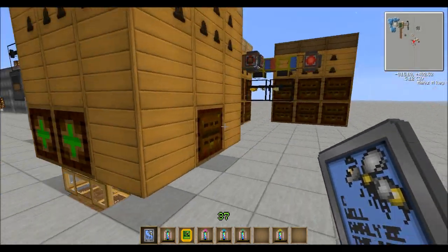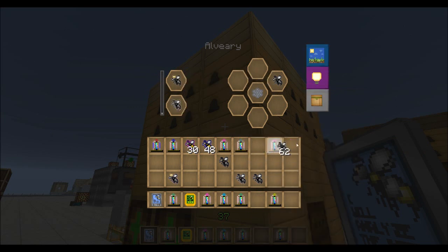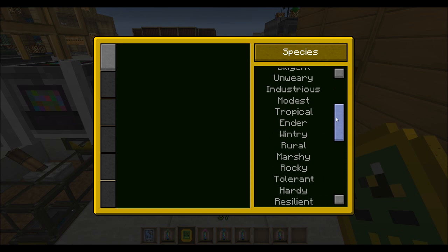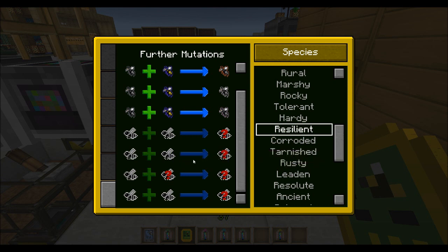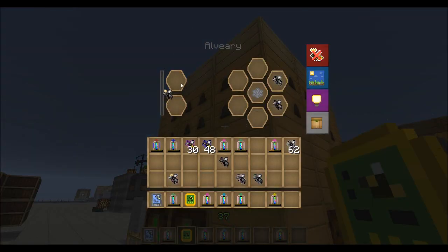But yeah, that's how it's done. I just want to try one more thing. Once we get back up to a resilient, I want to try the diligent drones with the resilient instead of the cultivated. Because if we look at the resilient further mutations, there's also one down here that we haven't even discovered yet — it could be resilient and diligent. But it could also be two different types of bees that could possibly come out. We shall see.